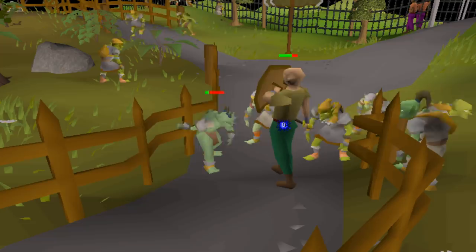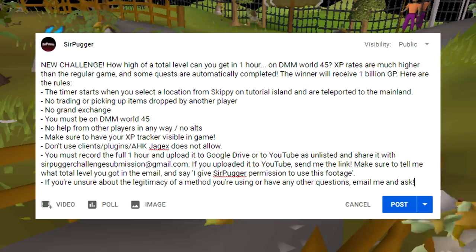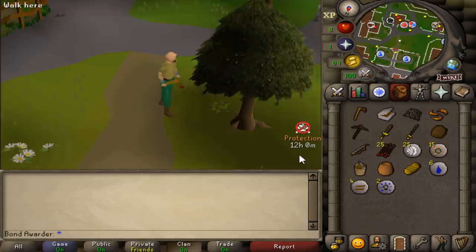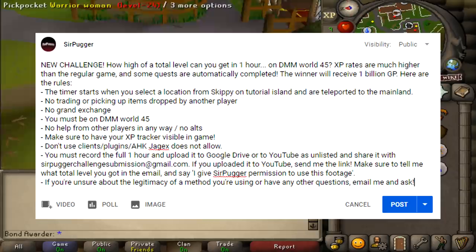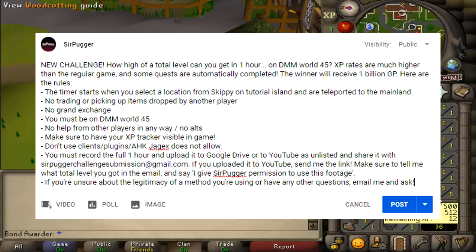Submissions for the next challenge are due in one week. How high of a total level can you get in one hour on Deadman Mode World 45? XP rates are 15 to 20 times the regular game and you start out with some quests completed. The winner gets 1 billion GP. The timer starts when you select a location to teleport from Skippy on Tutorial Island. New accounts have a 12-hour protection so don't worry about anyone attacking you. No help from other players, no alts, no picking up items other players drop, don't use the Grand Exchange, and make sure your XP tracker is visible in-game. Check back in case I tweak the rules within 24 hours of posting. Good luck everyone — if you liked the video, like it, and if you like more than one of my videos, consider subscribing.